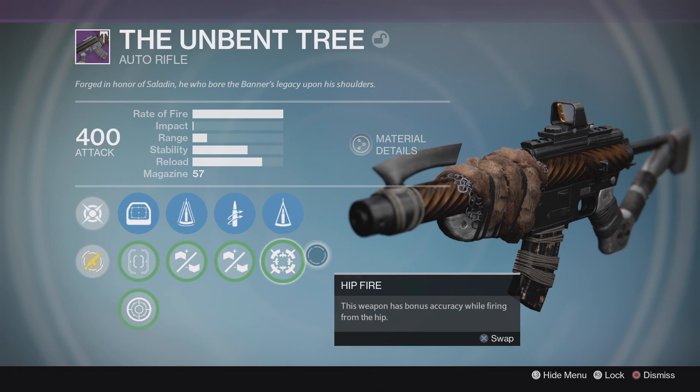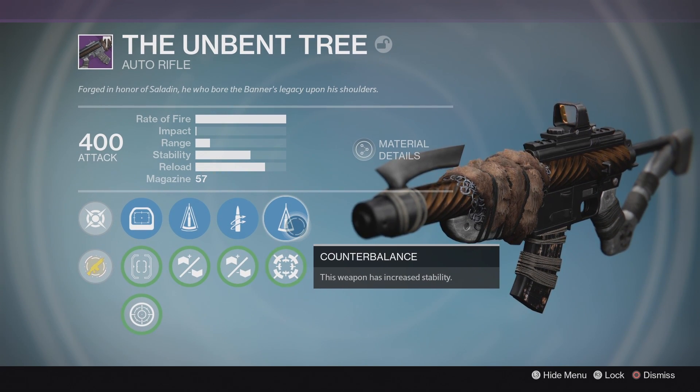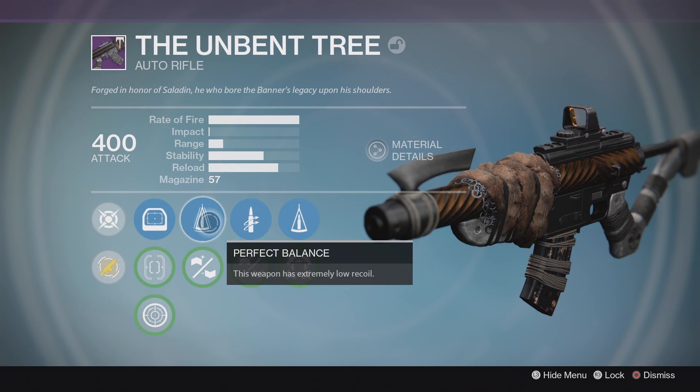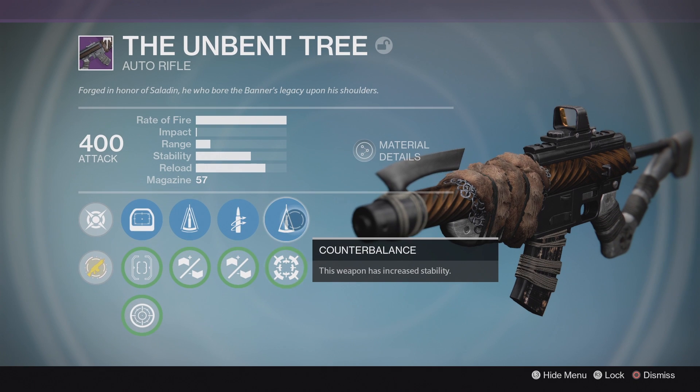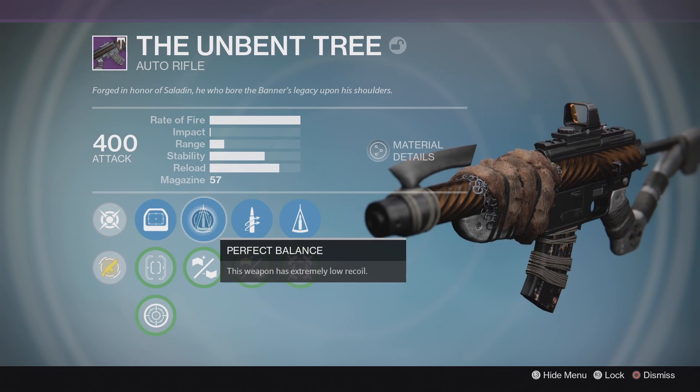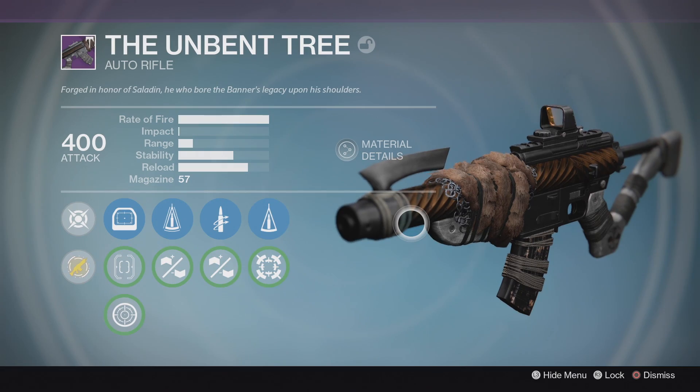It is still possible to get these when Iron Banner rolls around. Mine was not a vendor roll but came with counterbalance, quick draw, and perfect balance. I'm pretty excited about that. The injection mold I would not touch, feather mag no, hit fire no — but counterbalance, quick draw, perfect balance. I think this is just perfect for this type of 100% rate of fire auto rifles.